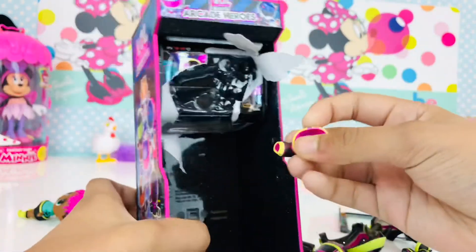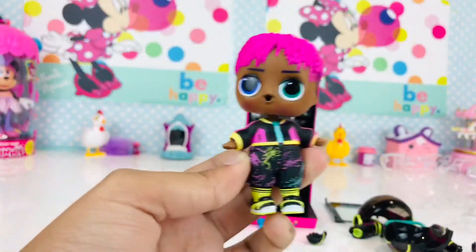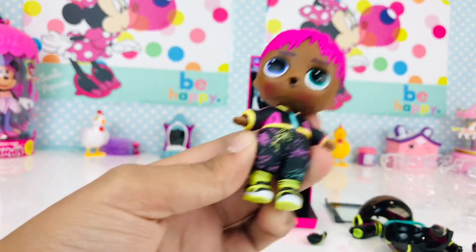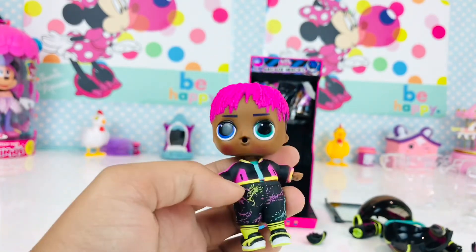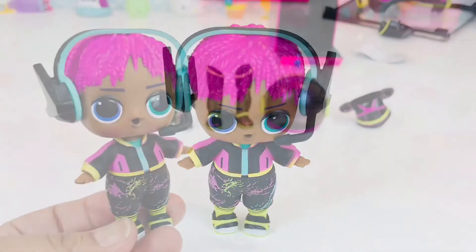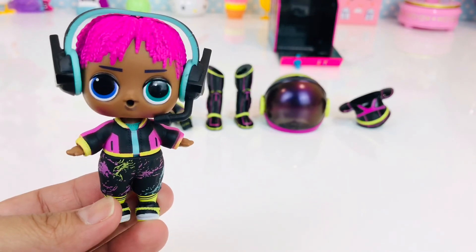Okay, that's everything inside and we got this jacket. Let's put these on. Look — we've got his whole outfit on. It has neon socks and neon shoes, so he has a neon theme. The full outfit looks great: I like his shorts, shoes, and the jacket. The gaming headset is pretty cool as well. That's the unboxing of the Arcade Heroes — don't forget to like and subscribe! Bye, thanks for watching!